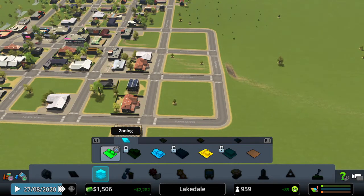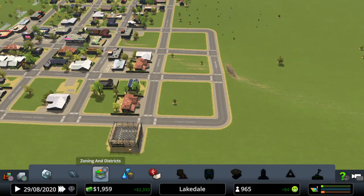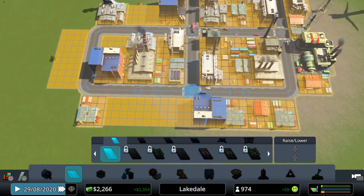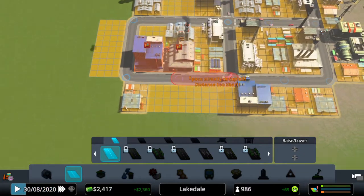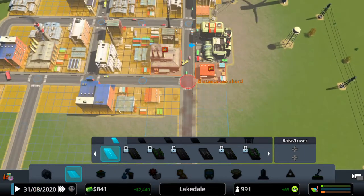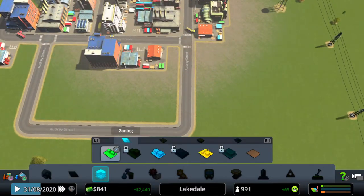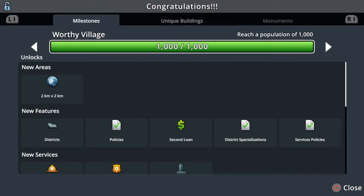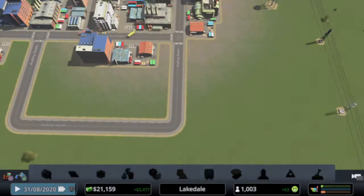We might go to a thousand. How much time have we got left? Nine minutes. Okay. More industrial demand — okay, come on then. We need to put fire and police in.